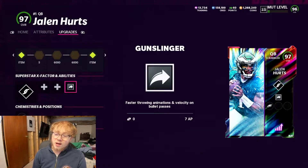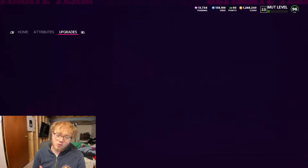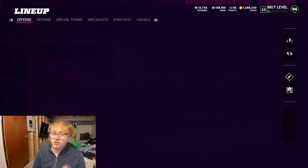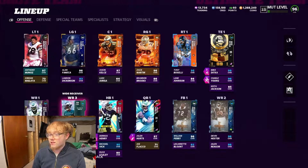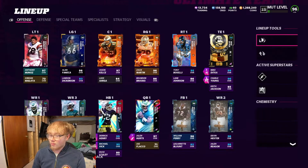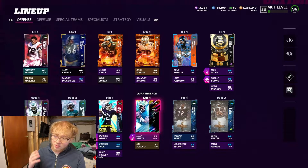Today we're going over what abilities I'm running on offense. If you didn't know, for defense they also raised the limit from 14 AP to 18 AP, so you can actually add some more abilities, and they lowered the costs on a bunch of abilities. So here's what I'm running on offense.